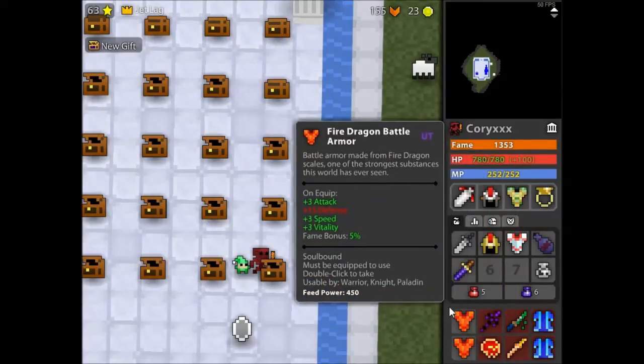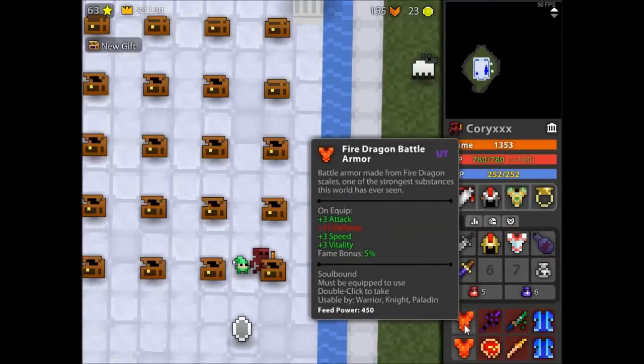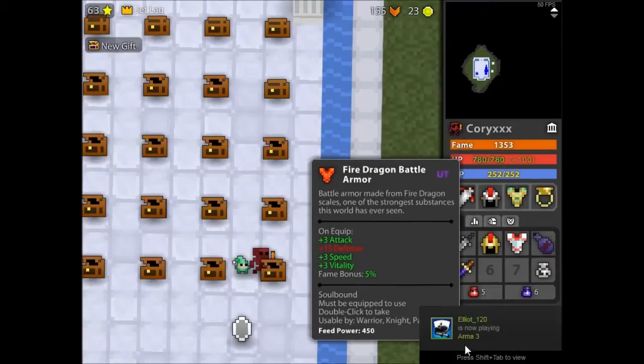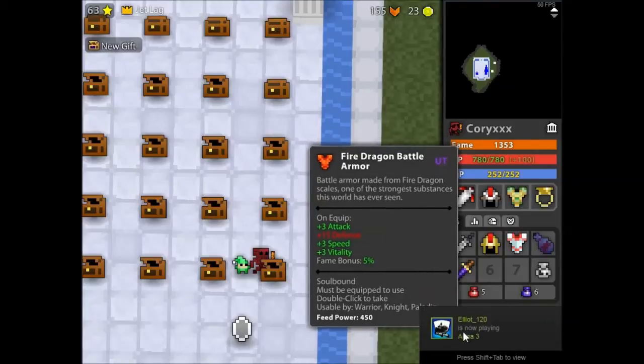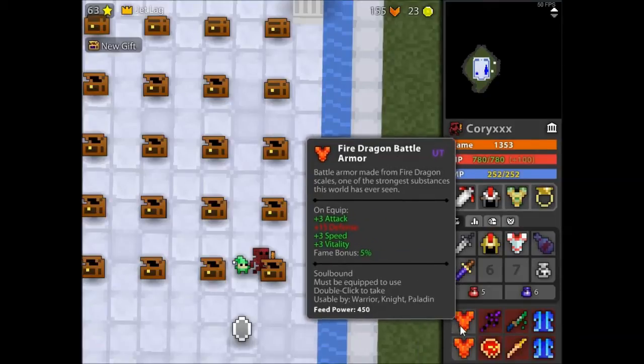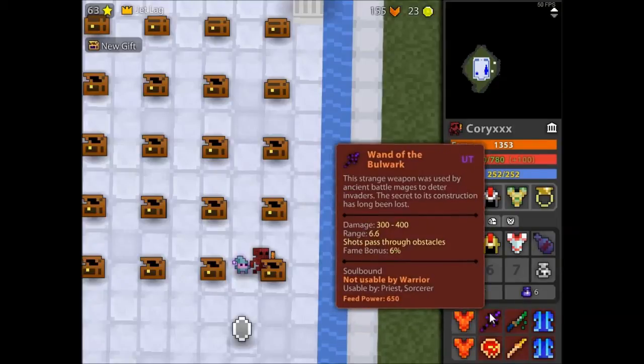This is one of my main chests — I've got my good items in here. I've got two Fire Dragon armors. When these first came out, me and Sean — when I was back in Casualties — we used to get the guild together and just run and grind. These were so fun. And then a Bulwark — I got that at level 13, that was amazing.